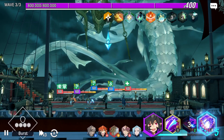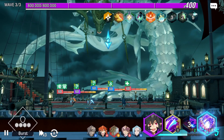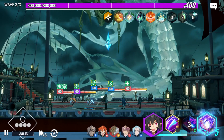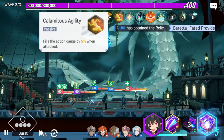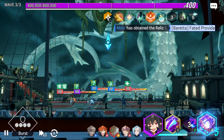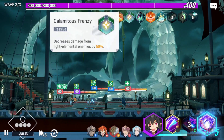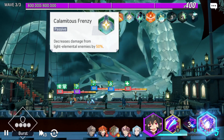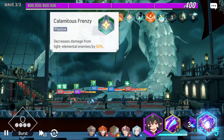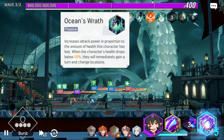We're gonna start to check this guy's skills. This one is element, the next one is passive, speed passive. This one is really important if you plan to take element heroes like Olivia — it's not gonna do so much damage here. This is the basic attack.